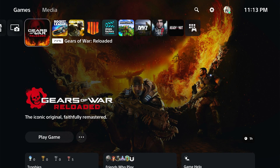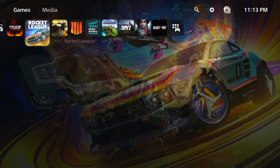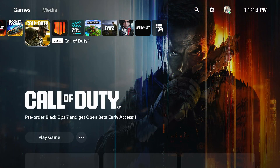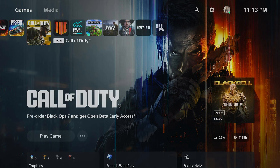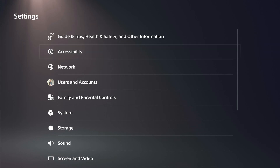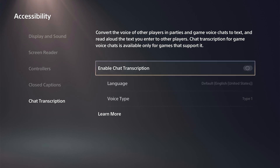Hey everyone, this is Tim from Your Six Studios. Today in the studio I'm going to show you how to turn on the chat transcription feature on your PlayStation 5, which will essentially convert text to voice in your party chat. Go to Settings, then Accessibility, scroll down to Chat Transcript, and just turn this on.